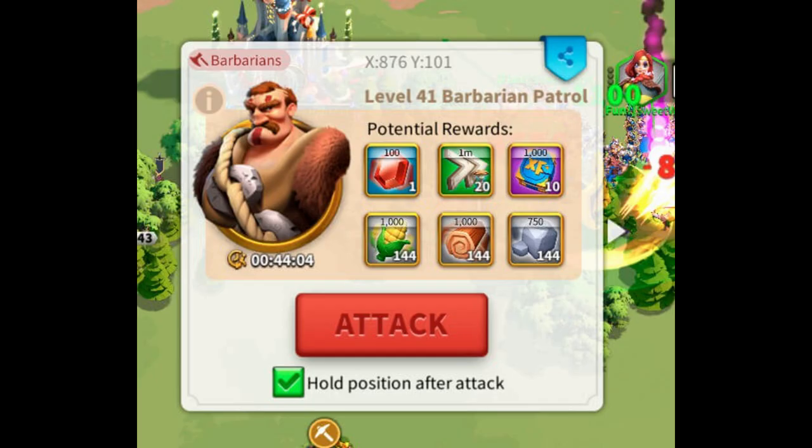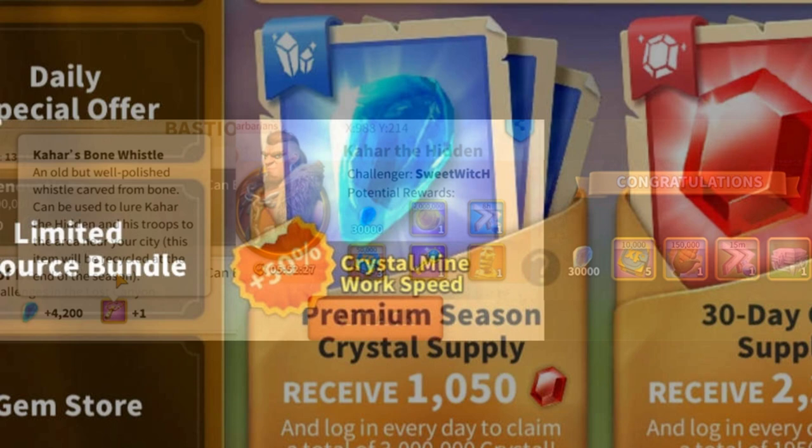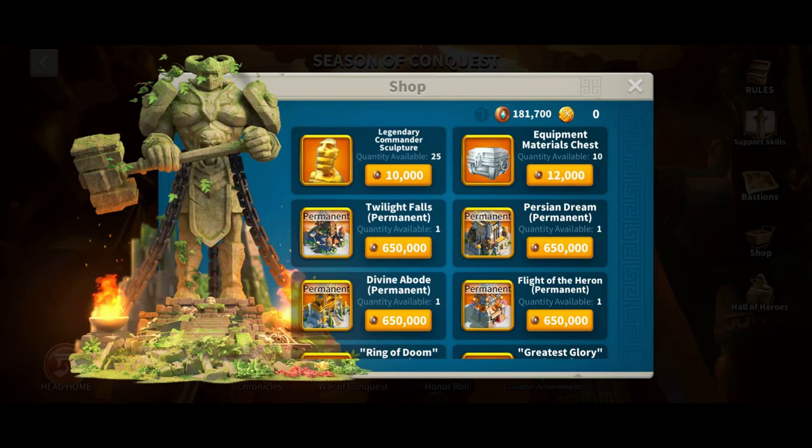So crystal mine, barbarians, barbarian forts, bastion quests, and defeating Kahar are the ways to earn crystals as free-to-play. If you are a low spender, I highly recommend purchasing the daily crystal item in the Supply Depot — it costs five dollars but gives you daily crystals just like a gem supply, and it's the best value-for-money purchase in Season of Conquest.